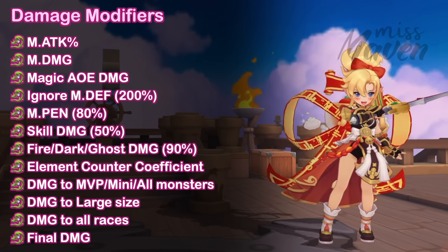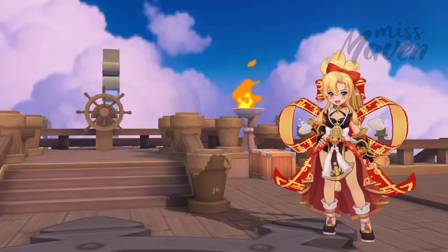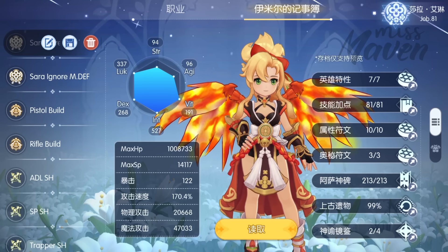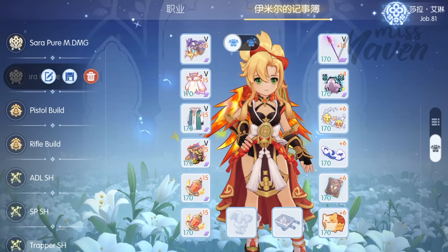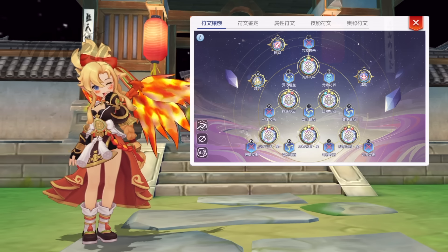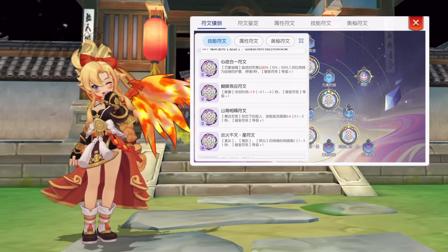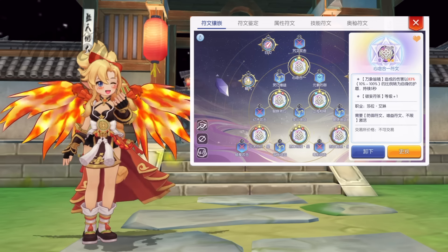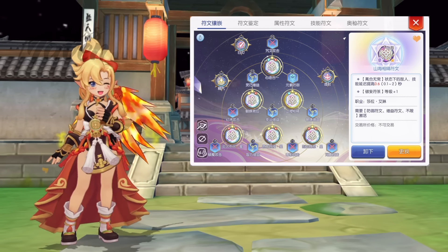As for damage modifiers, these are the ones that can further boost Sarah Aileen's damage output against monsters. Take note that under Wish Oath state, Sarah can completely ignore the magic defense of enemies. However, this buff only lasts for 20 seconds with a fixed cooldown of 28 seconds, and you can only rely on the 35% chance of it not entering cooldown when using Ghost Talisman. Thus, to maximize Sarah's overall damage during long fights, you must prepare two builds in Ymir's Notebook — one with less Ignore MDF for when Wish Oath is active, and another with at least 100% Ignore MDF for when Wish Oath is on cooldown.